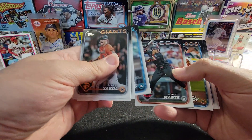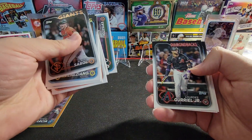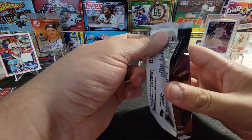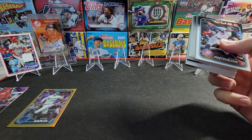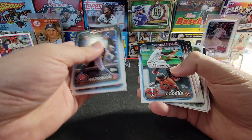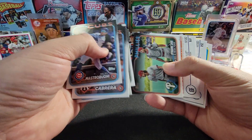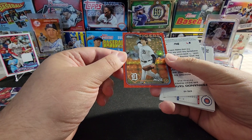Marte - he is one of the bigger rookies but got himself suspended, so I won't be setting him aside just yet, but we'll probably have to pull his cards out when he starts performing. What a name - Miles Mastrobuoni. Oswaldo Cabrera for my Yankees. Still haven't hit one of the big rookies yet. We got a bunch of backwards cards here - this one's numbered to 199, Casey Mize red foil, that's nice.